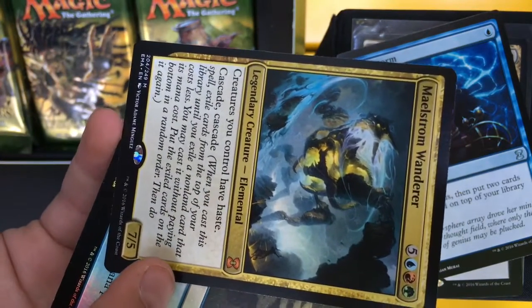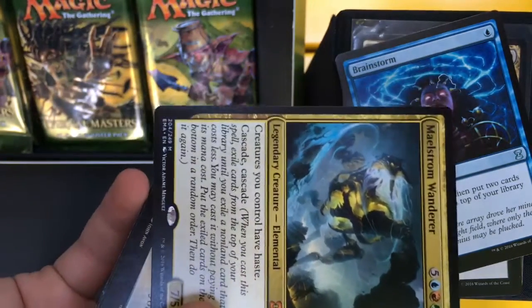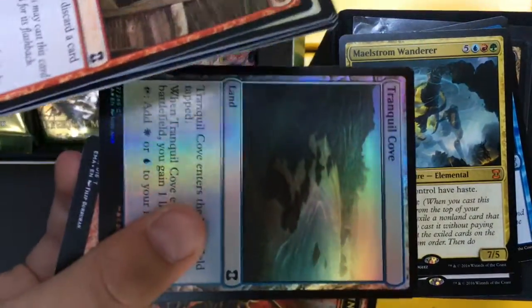Maelstrom Wanderer is 5 and Temur for a 7/5 with haste for creatures you control, and it has double cascade — so you cascade twice. And a Foil Tranquil Cove.